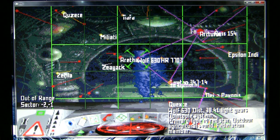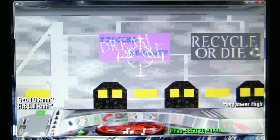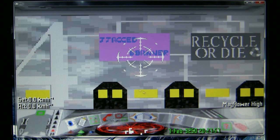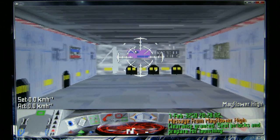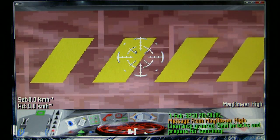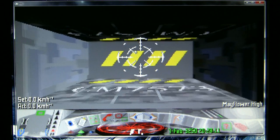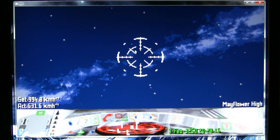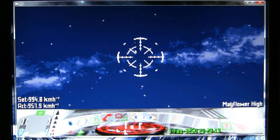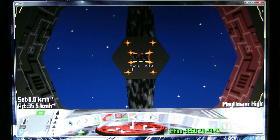Let's have a quick poke around that system. I'm loading up a previously saved game — this is us aboard the space station in that system. Gasp at the amazing graphics — wasn't 1995 great! Actually the graphics are pretty impressive for 1995. We've now launched; let's shut the engines down to zero and see the space station behind us.